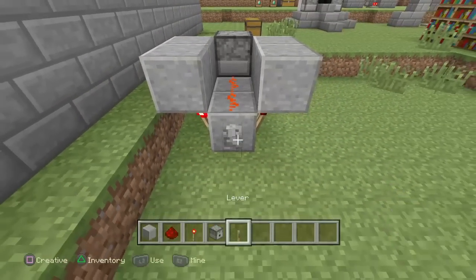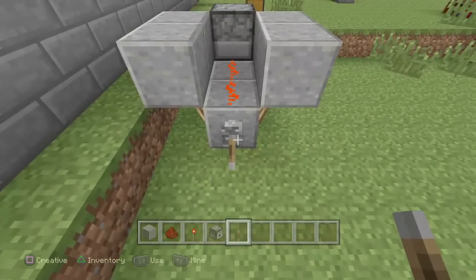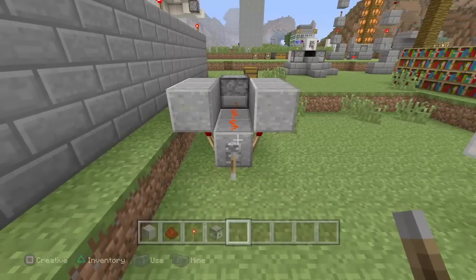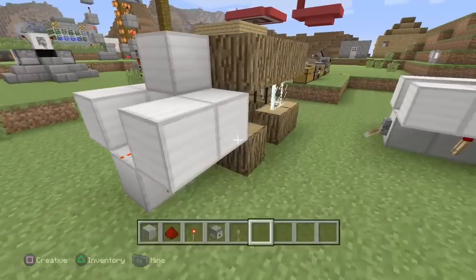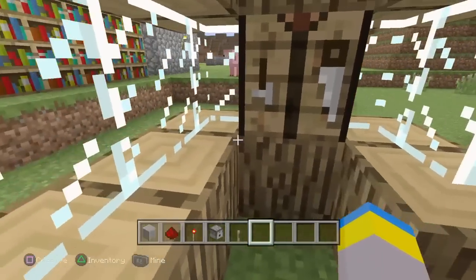As you guys can hear, it is just constantly making a sound — it will push out items if there are items in there. If you put a lever on it, as you can see, it will turn this feature for the dispenser on and off.